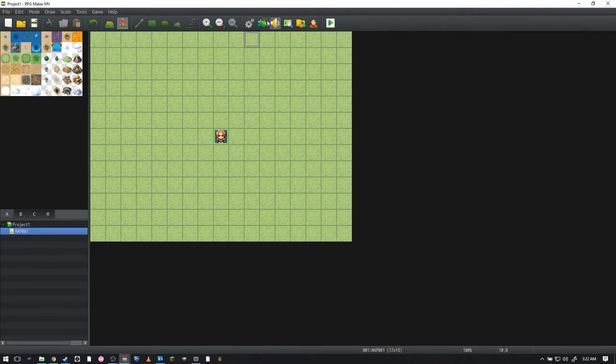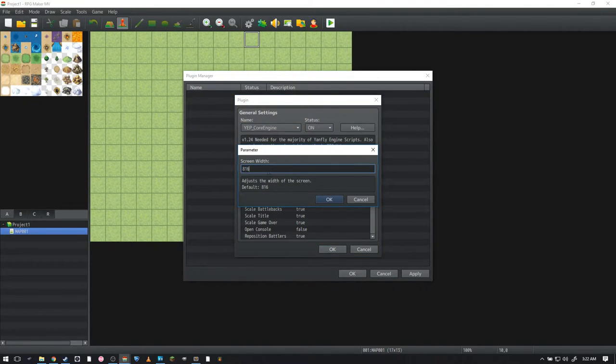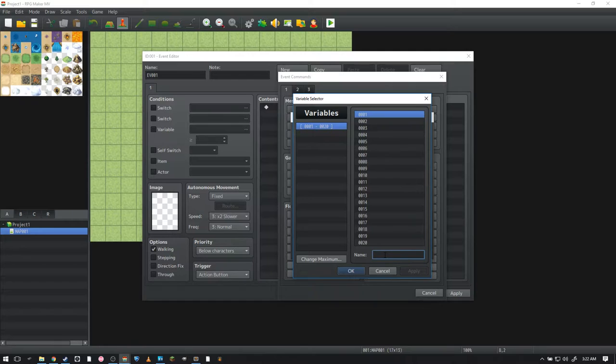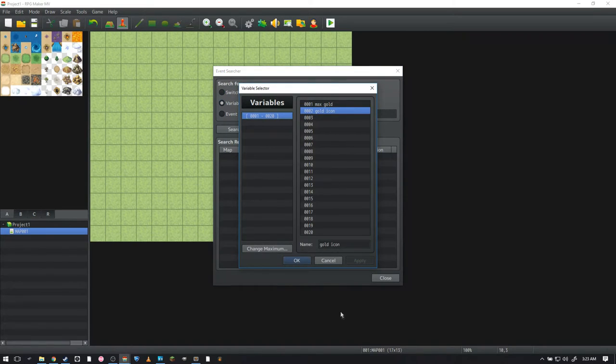After adding that into your game, go to Plugins, delete the 'Made with MV' entry, double-click to add in YanFly's Core Engine, and go ahead and change the screen width and height. I like to do 912 by 528. Then scroll down to the max gold setting. Before changing that, double-click in here and go to Control Variables. You're going to want to add a max gold variable and a gold icon variable.